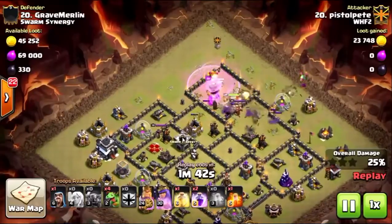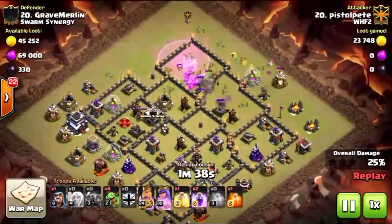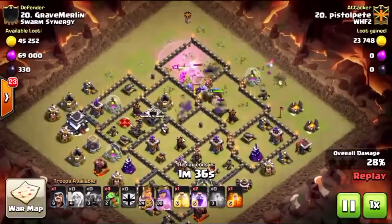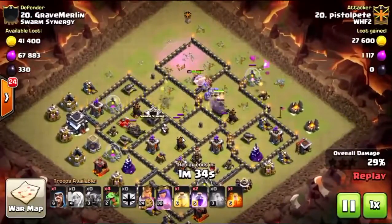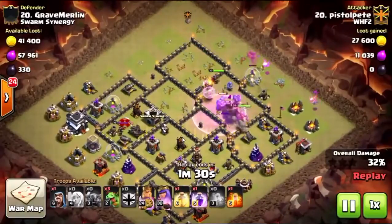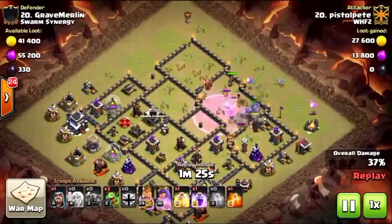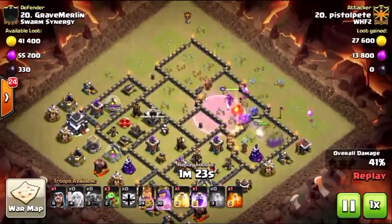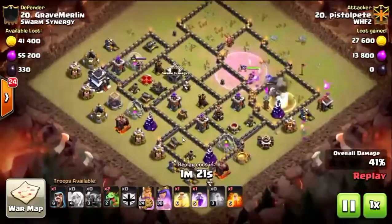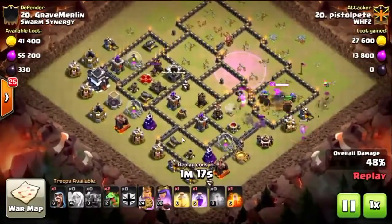The queen will go ahead and take out the baby dragon, and the raged healers will heal that entire kill squad all the way back up to full again. Take a look at the baby dragons at 2 o'clock and 3 o'clock — these baby dragons are going to force that kill squad to stay inside that core instead of trying to bust their way out, getting so much value as the kill squad comes through the base.